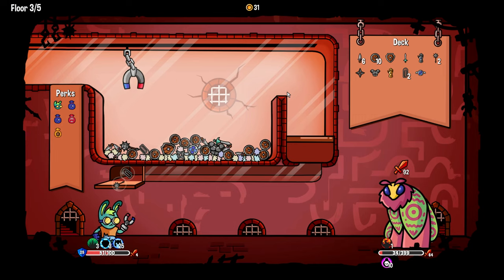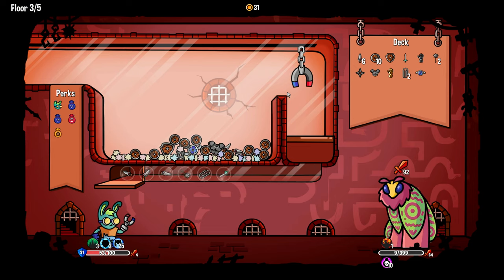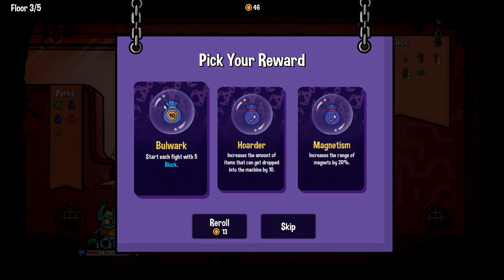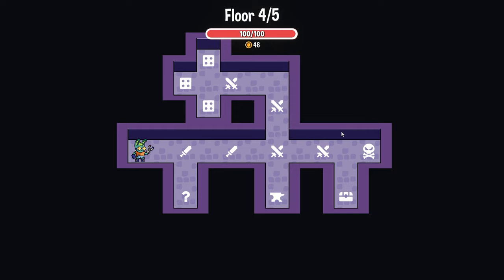He's at nine and he has 10 poison and I'm hitting him for — well, we did it, we beat him. 'Increase the range of magnets by 20%' — well we can't not take that.